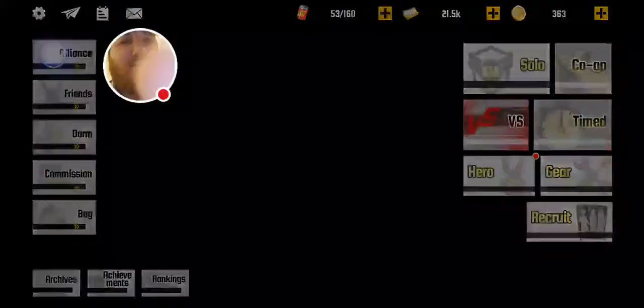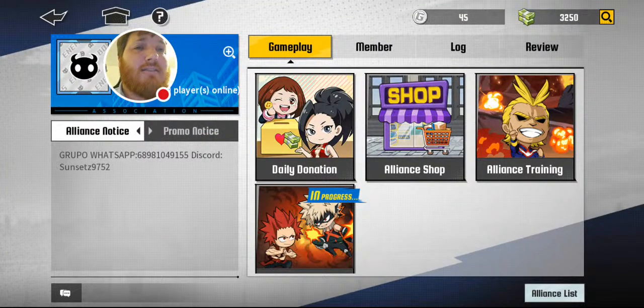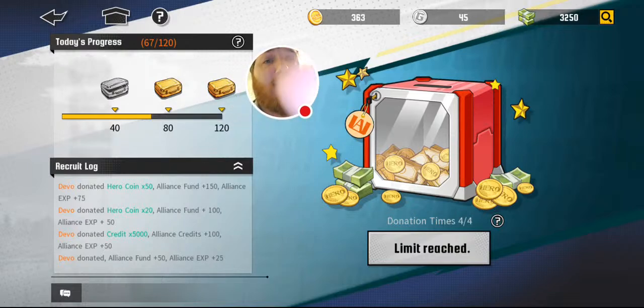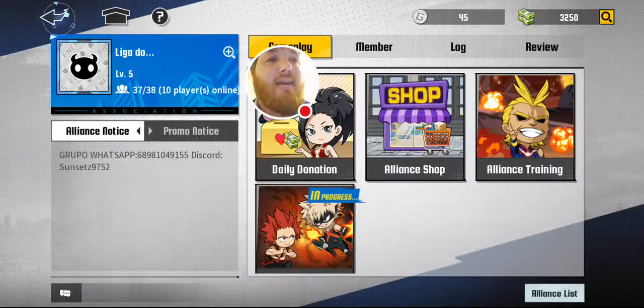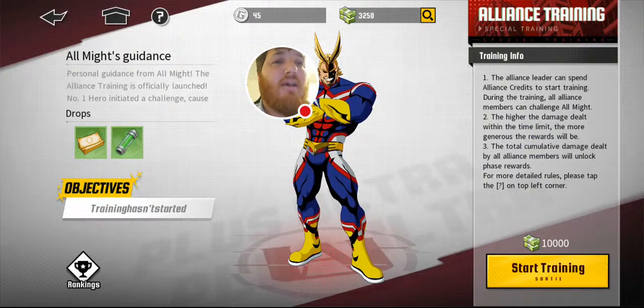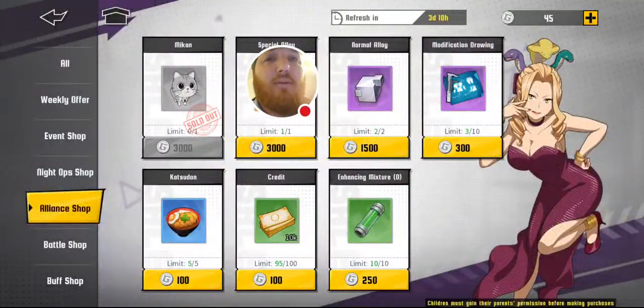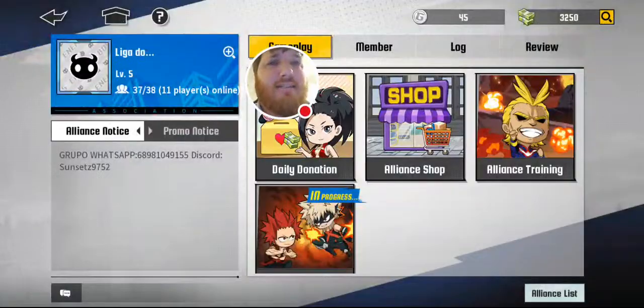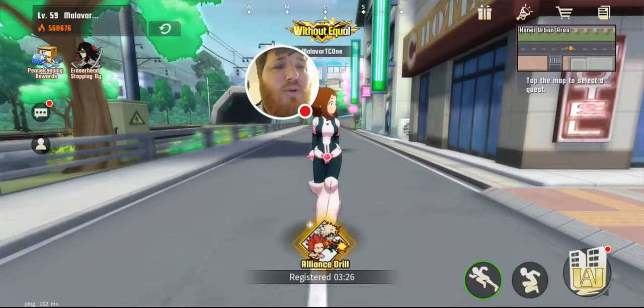Moving on to the Alliance section. You want to pick the best Alliance that is active and does the daily donations, so you get free materials. You want to donate as much as you can — if you can only do the free one and the cash donation, that's fine, as long as you're doing it daily, because you're helping your Alliance get the cash necessary for extra trainings, which are a free way to get free materials for yourself and your alliance. There's also an Alliance shop depending on how much you've participated. The Alliance battle happens Tuesdays, Thursdays, and Saturdays.